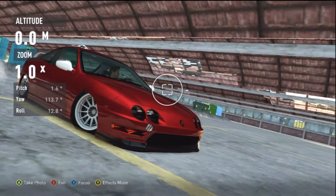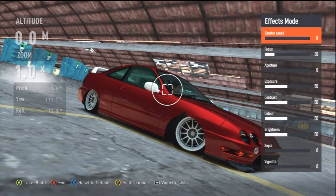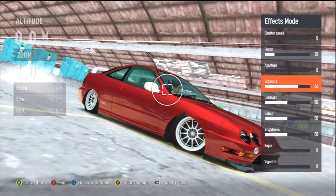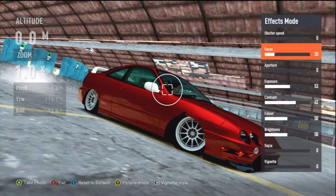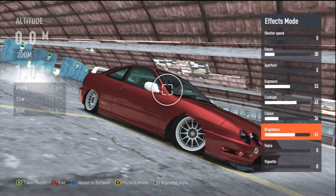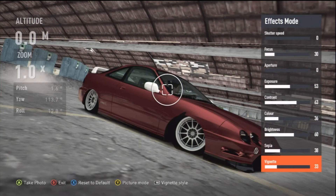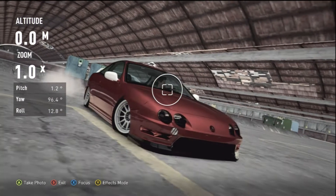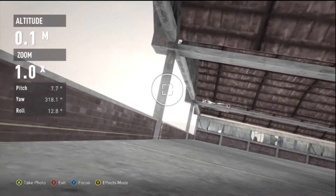It looks sick — you can get some proper sick photos. If you turn the shutter speed off, make sure you don't get any smoke in. You can change the exposure, contrast, focus, colour — give it a bit of a dull colour. Do whatever you want, just experiment. And if you do it more here with sunlight coming in the back, it will create some dope photos.